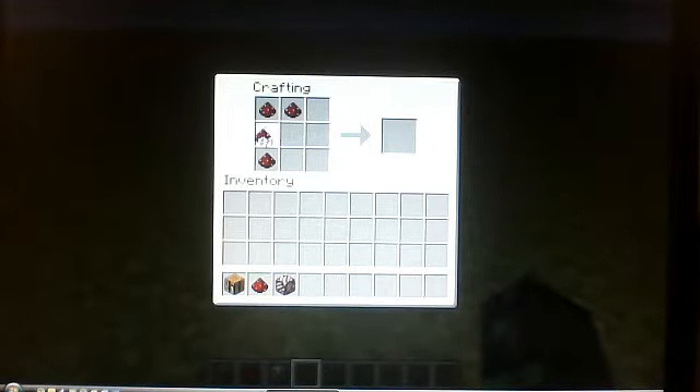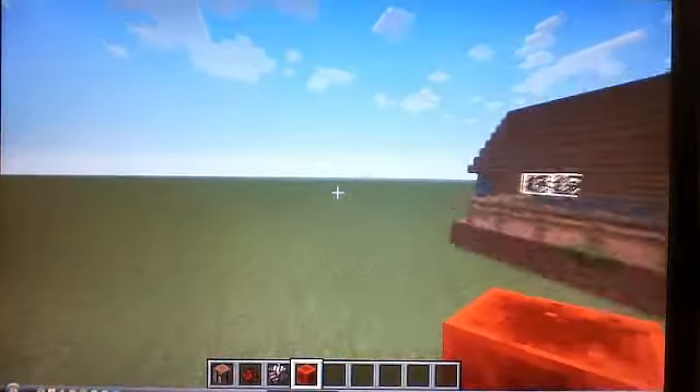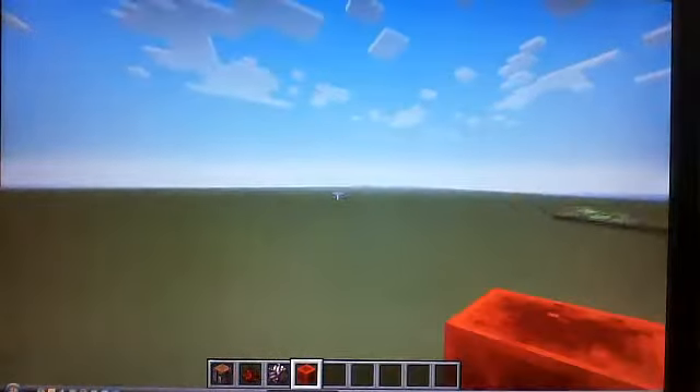This is really special — if you put lots of redstone in the crafting table, it's going to make a redstone block. That's awesome, and it's used for powering stuff as well. Oh, there's another village over there, oh my god.